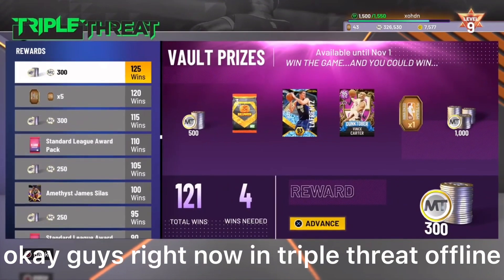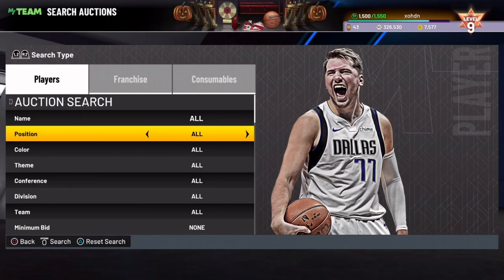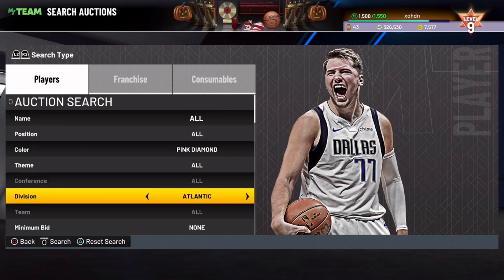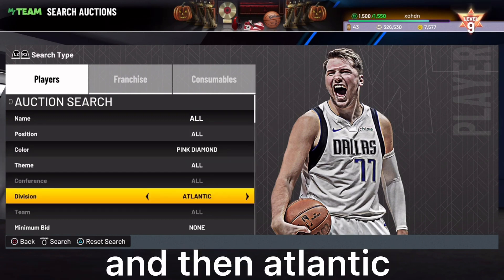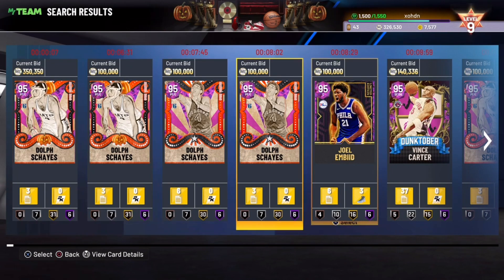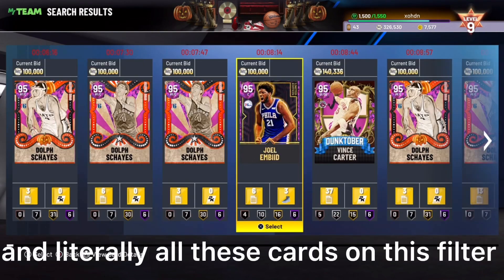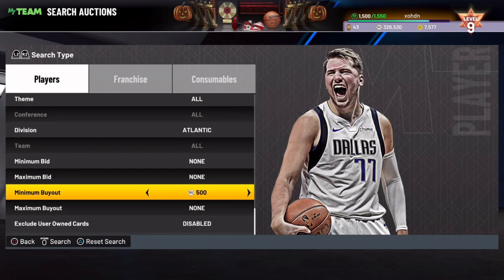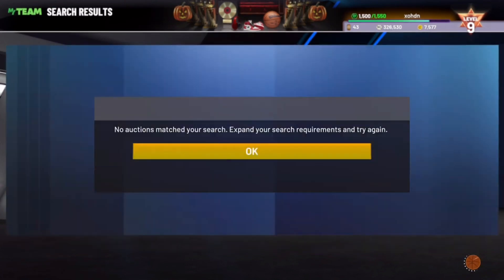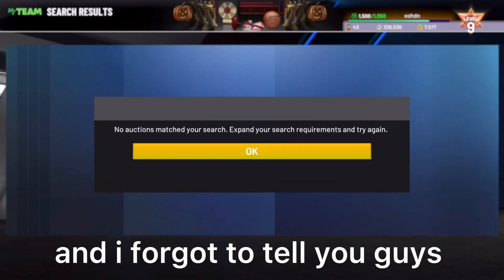In Triple Threat Offline, the new Pink Diamond Vince Carter is in the vault, so you have a good chance of sniping him this weekend. Use the Pink Diamond plus Atlantic filter. On this filter you can see the new Dolph card, Joel Embiid, Vince Carter, and Paul Pierce — and literally every card on this filter is a snipe. Set the minimum buyout to 500 and keep refreshing. As soon as something pops up, buy it. Make sure you have at least 100,000 MT before using any Pink Diamond filter.